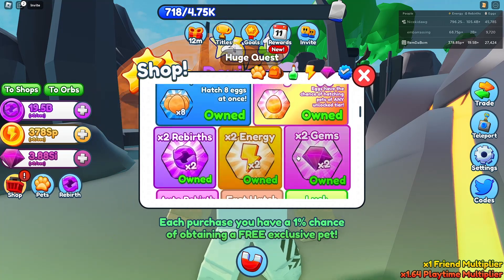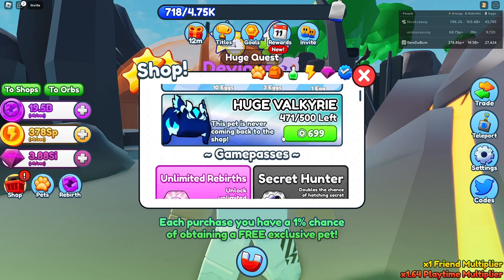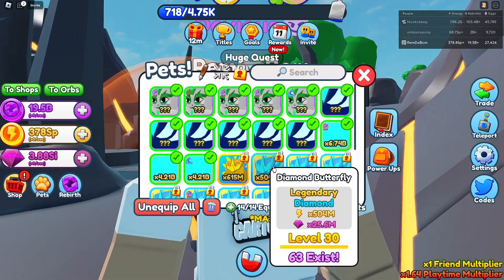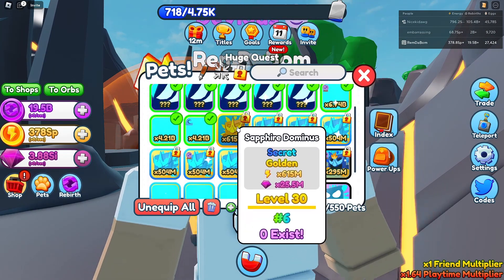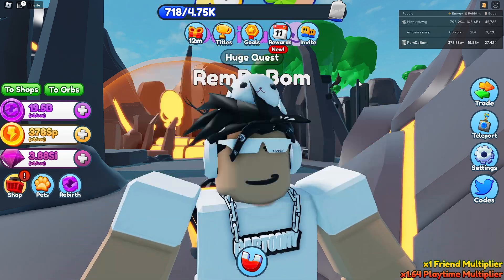I did buy x2 gems, auto-rebirth, and VIP — I have all those now. I've hatched two secrets: I hatched a Sapphire Dominus Regular and a number six golden one, guys. So that's really insane.